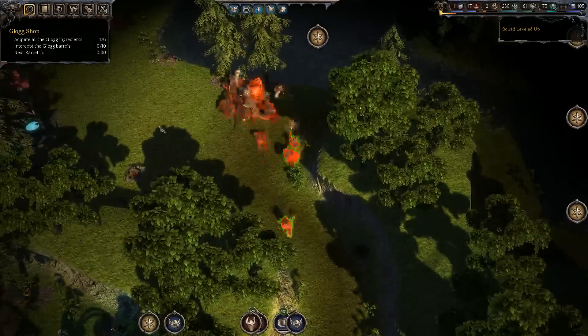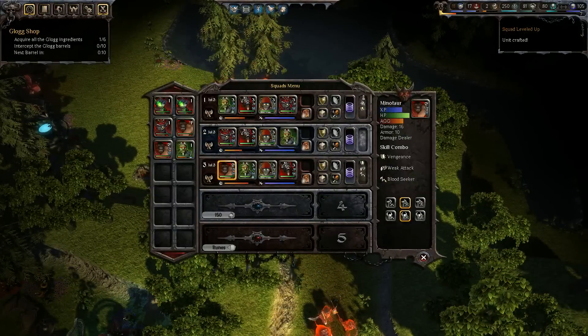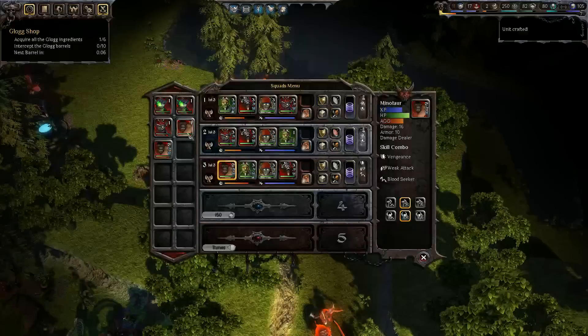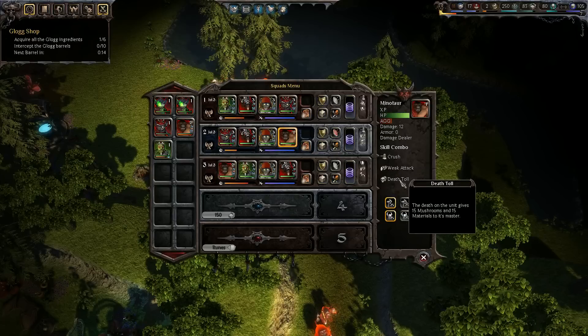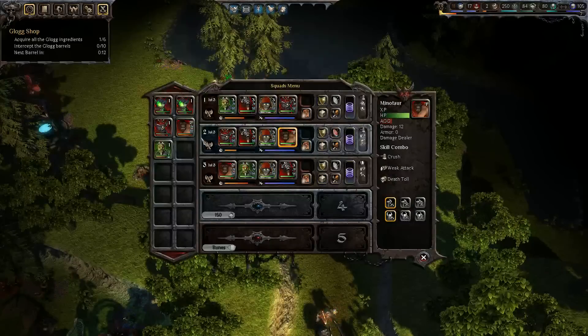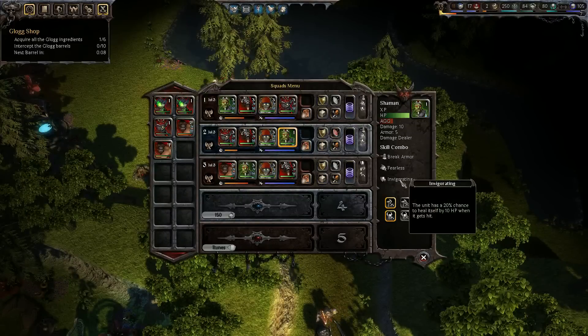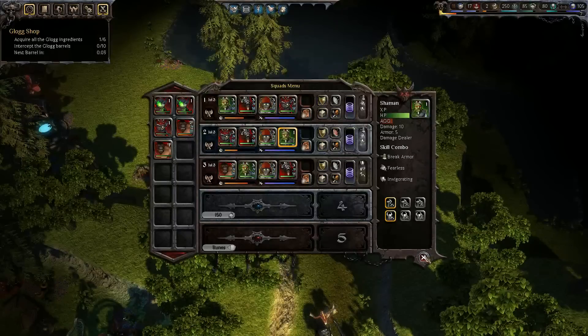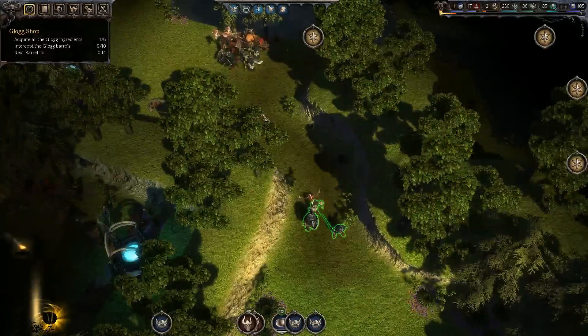I think we might actually take the opportunity next time something dies to mix it up a little bit. Oh, that's the shaman that we just replaced. Like, I could add a Minotaur to this — actually, I wanna see what that does. The death of the unit gives 15 mushrooms. Not a huge fan. I am a huge fan of this though — that's awesome, that's a really good team. Okay, so that was Squad 2. Yes it was.